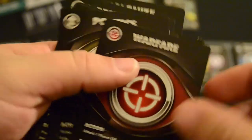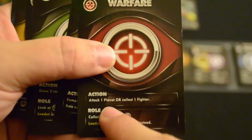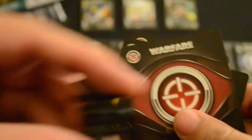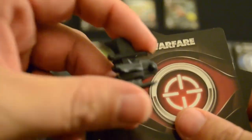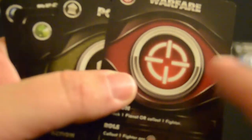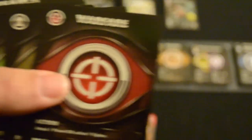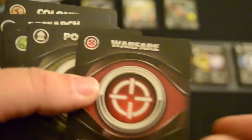The Warfare card is designated by the crosshair symbol. It allows you to get one fighter, represented by little ship icons that come in all different sizes. These fighters can be used to attack planets — you can collect more fighters or attack planets. If you have fighters equal to or greater than the warfare cost on the planet, you'll be able to take over that planet, flip it to its face-up side, and start using it to gain points.